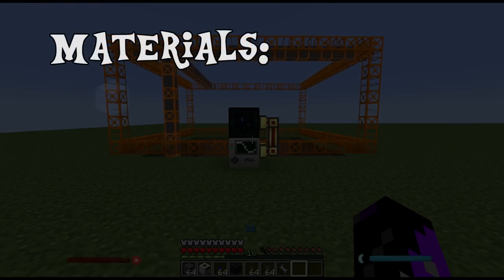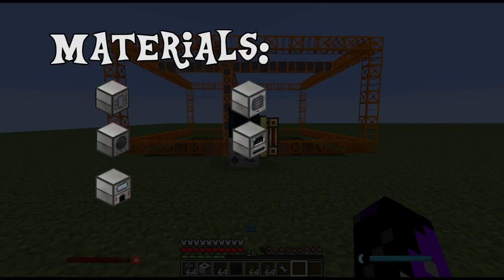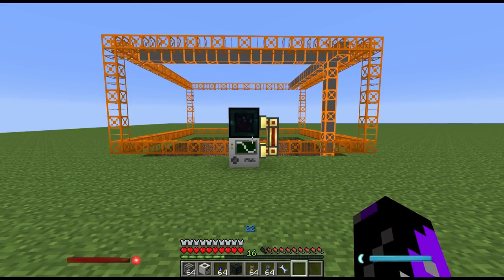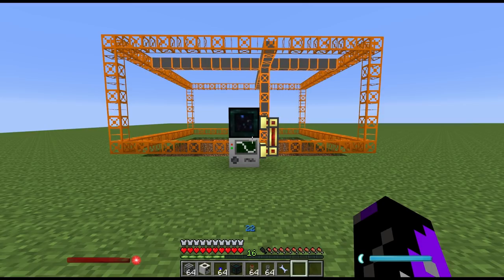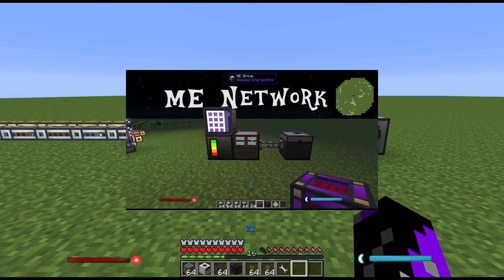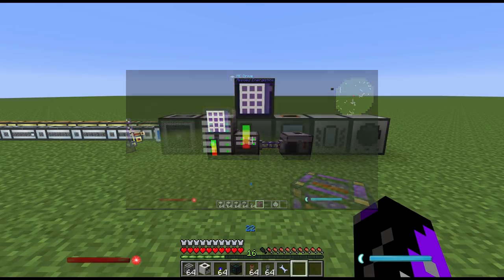You're also going to need a magma crucible, a fluid transposer, and an induction smelter alongside a pulverizer and some sort of furnace. Along with these materials you're going to need some kind of sorting system to move your items from your quarry to your storage — you can't move these items manually, they'll be coming in too quickly. I recommend an ME network for storage and I have a guide you can click here to see ME network basics.